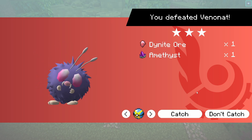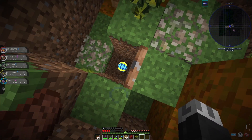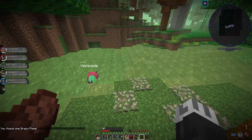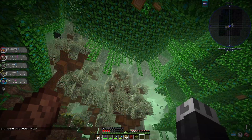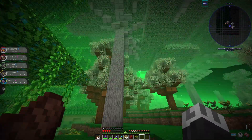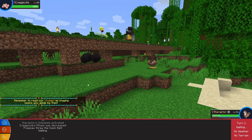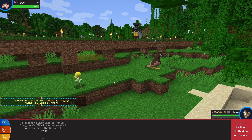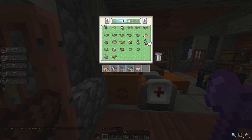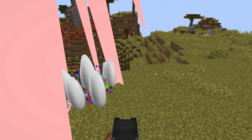We got Dianite Ore and Amethyst as drops. We might as well catch it — it's just the Venomoth, not what we're here for, but we caught it. I teleported to Ultra Jungle because the Pokémon we're looking for can spawn here as well. I thought maybe if I come to Ultra Space it would be daytime, but no such luck. Once we make it to an actual jungle during daytime, there's our Exeggutor — the Pokémon we are after. We are adding an Alolan Exeggutor to our team, which is just one of the best looking Pokémon in general.